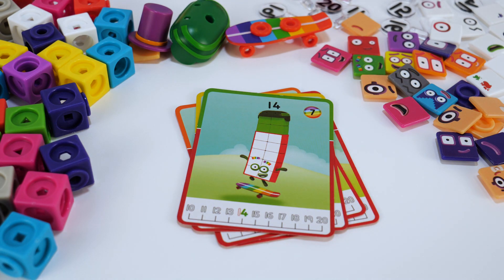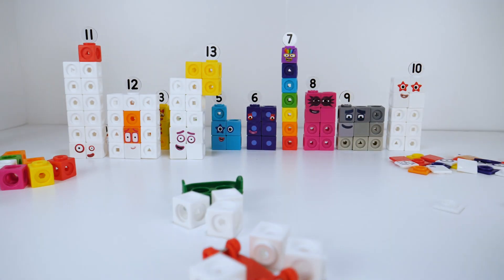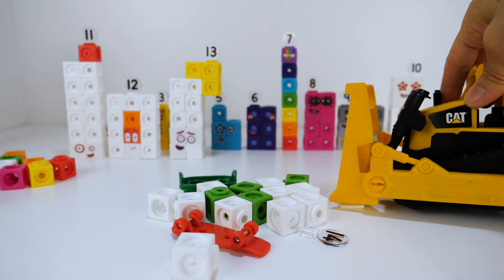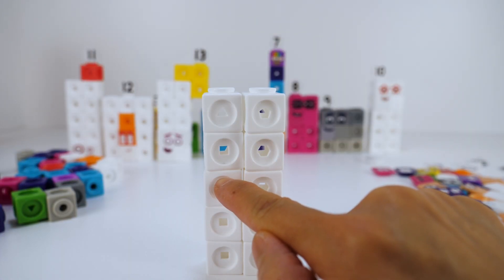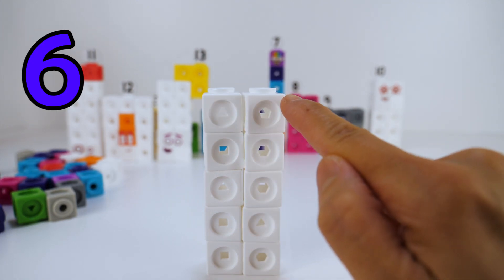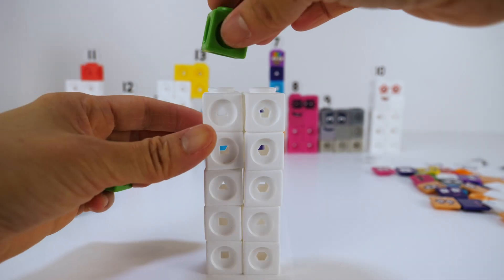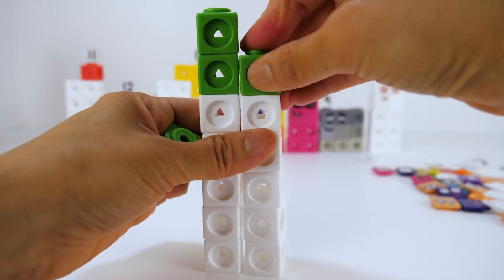Let's meet number block 14. 14 is made up of 10 white blocks and 4 green blocks. 1, 2, 3, 4, 5, 6, 7, 8, 9, 10, 11, 12, 13, 14.